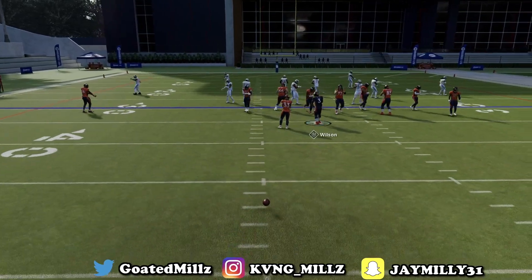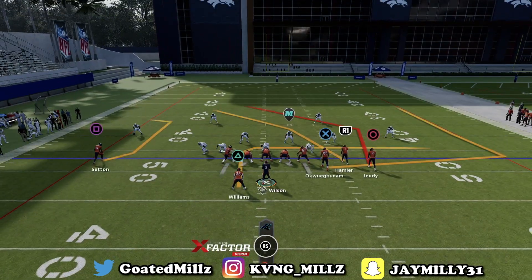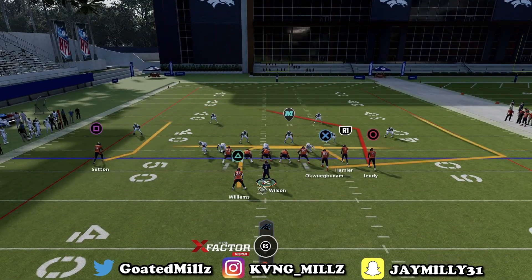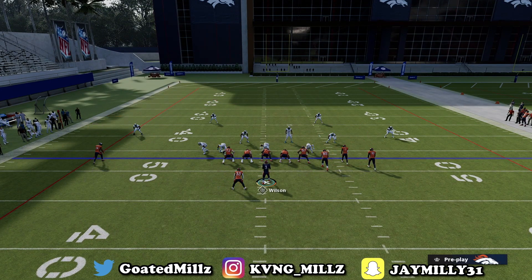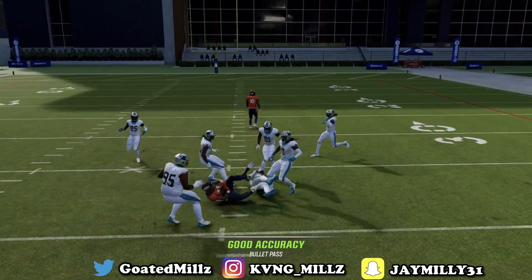You always want your bunch on the wide side of the field — the side with the most grass. For bunch offset double post, all you literally want to do is drag R1. This is probably the best setup in the game stock — you have two hollow reads between triangle and R1.